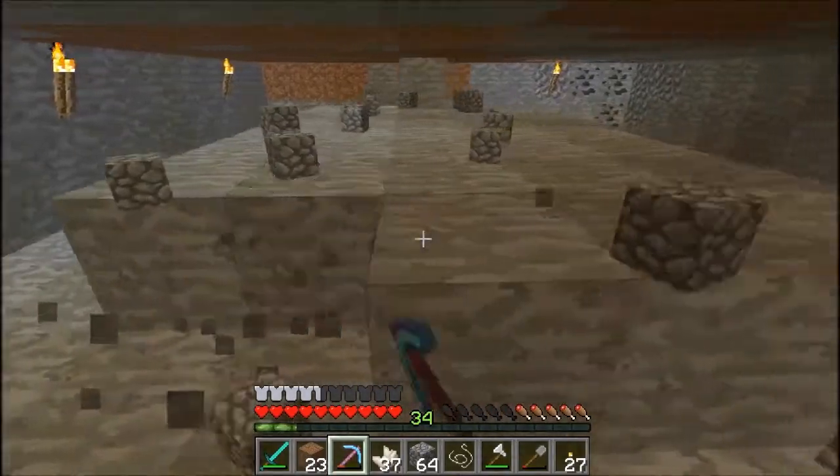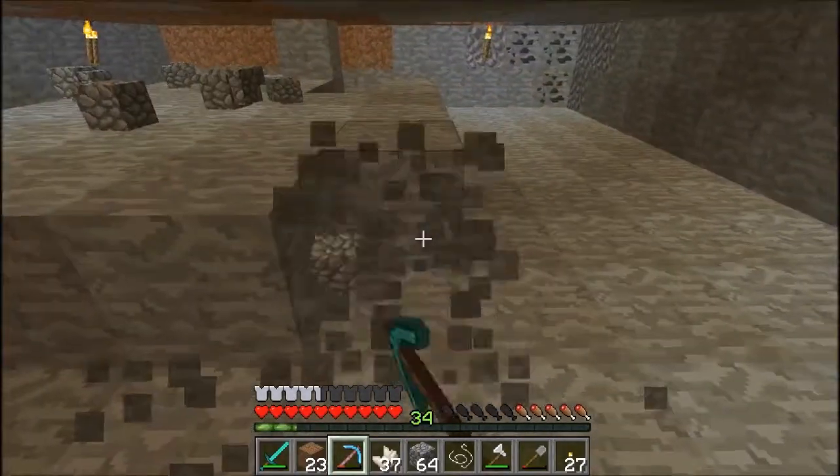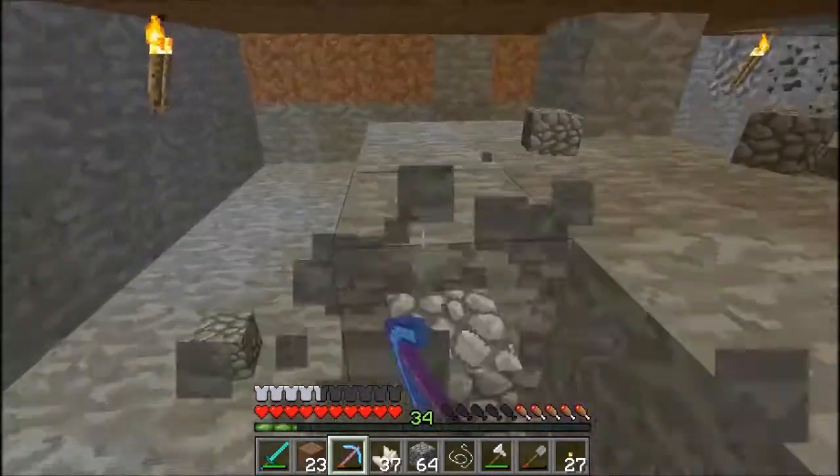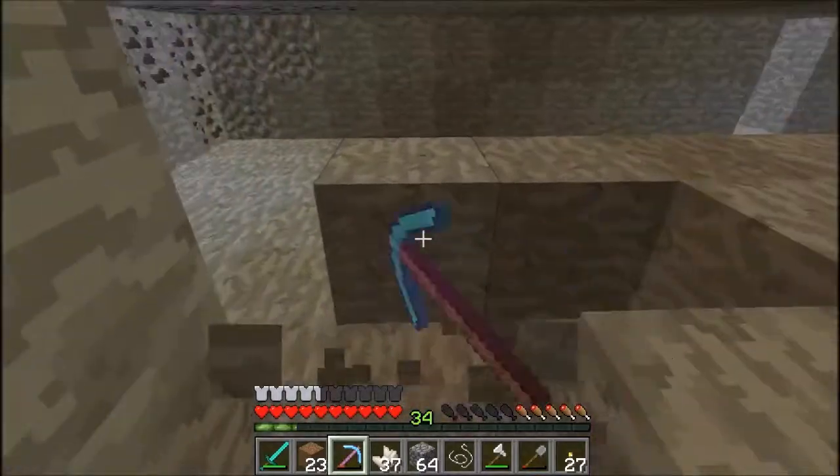Hi guys, Vanash here, and welcome to episode 16 of Killing the Wither. In the last episode, you'll know that we left off where we were actually designing this new room where we are actually going to put the enchantment table.